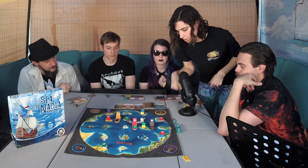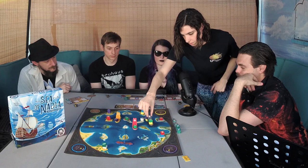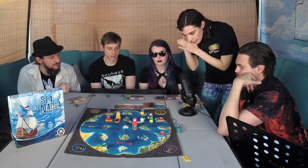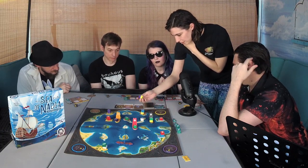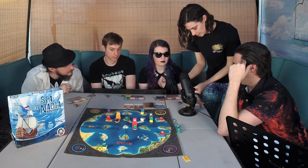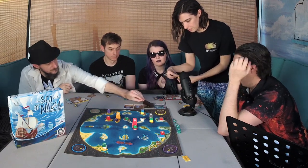One, two, three — and then I will buy the yellow talisman. It costs yellow. You have to put the resources back out — throw them all the way over there, far away from people.